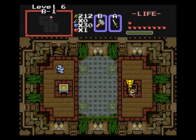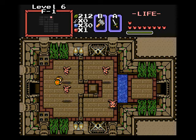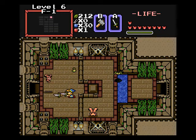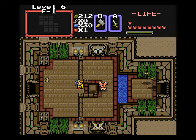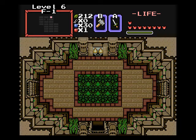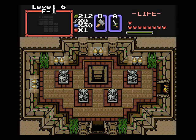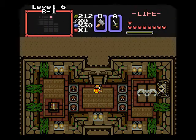Big key is mine! Now that we have the big key in our possession, we can unlock all those gold-tinted doors and backtrack towards the boss room. So now we're just going around again. And now it's time to challenge the boss for our sixth Triforce piece.